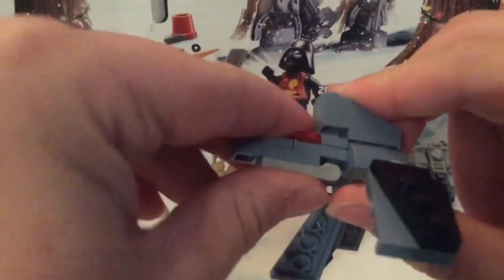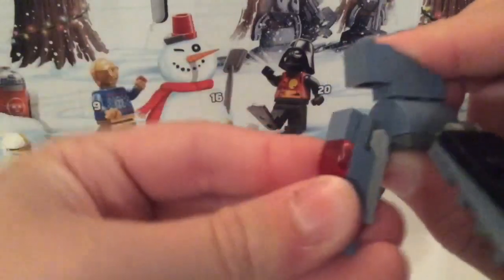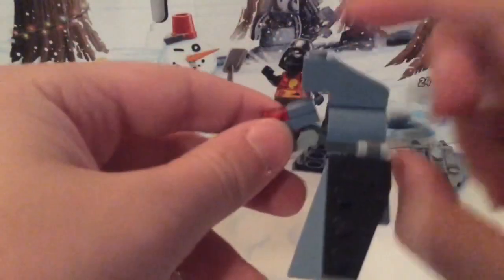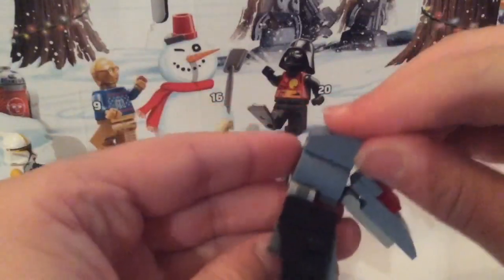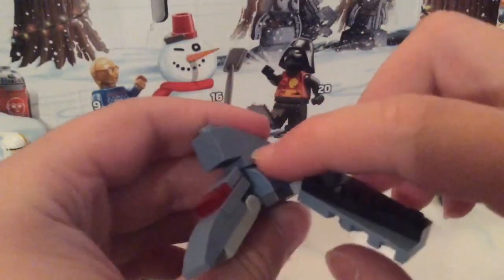For the cockpit, there's actually a ratchet, which is pretty cool — you don't really see that in LEGO sets too much. You can move it all the way down, but I think it's just supposed to be like that. And then there's a nice fin there.